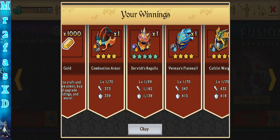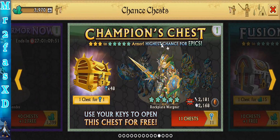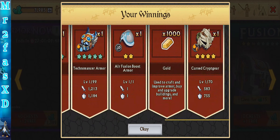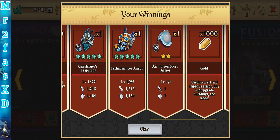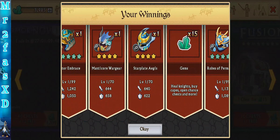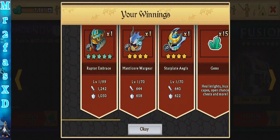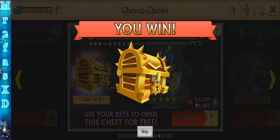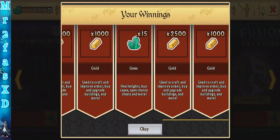I do want to upgrade that combustion armor, but hopefully I can get the plus, so hopefully we can craft that in the future. More gems, I'll take it. Technomancer armor — that's a sick armor. I want to enhance the robes of the permafrost too. So many cool armors I want to enhance, but we got more gems and a Dragon Key, nice.